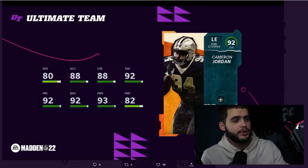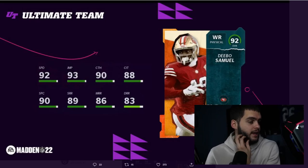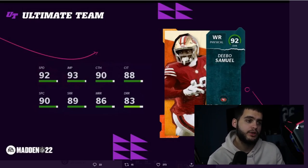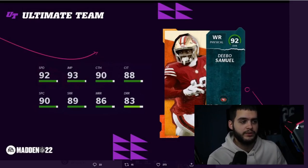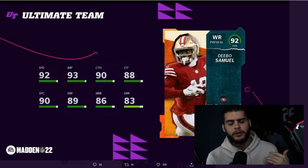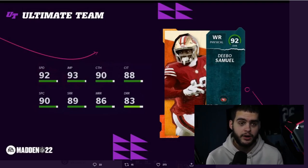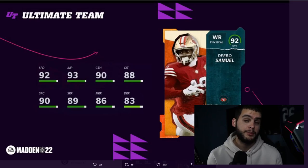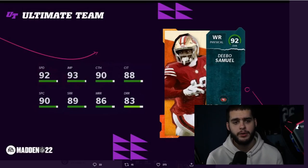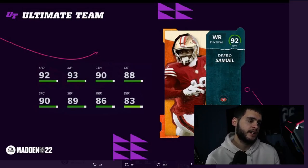The only reason Cameron Jordan isn't higher is because he's only 80 speed and people have faster ends at this point in the game. Coming up next is Debo Samuel — there's only one reason he's a bit higher and it's because his behind-the-card stats are absolutely insane. Debo Samuel is going to have a top-tier card at some point this year. Right now we focus on speed and route running, but around January or February everyone will have those, so we'll start looking at behind-the-card stats. Most cards won't have that — Debo already does.